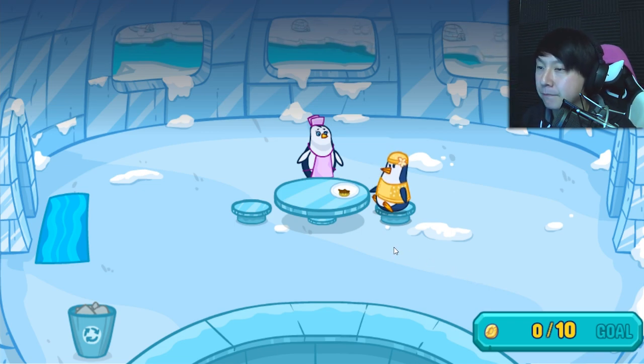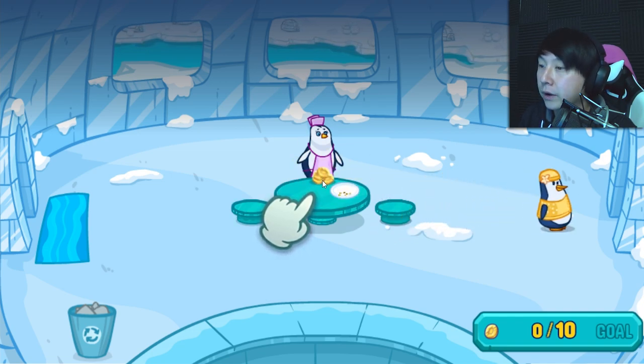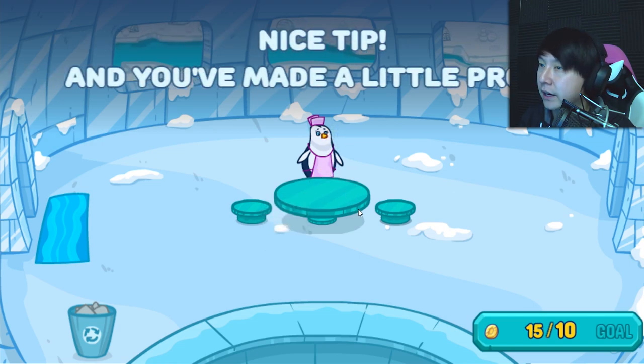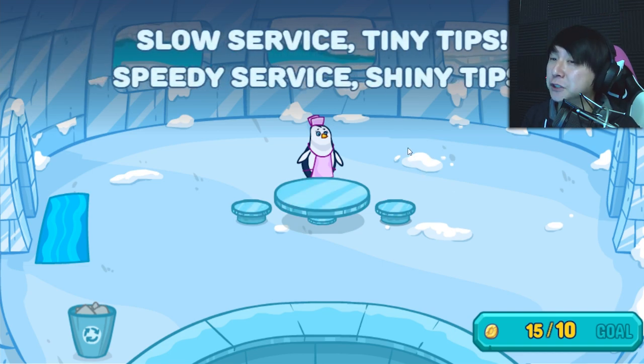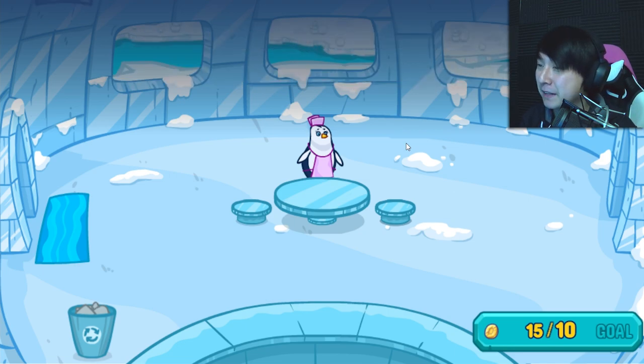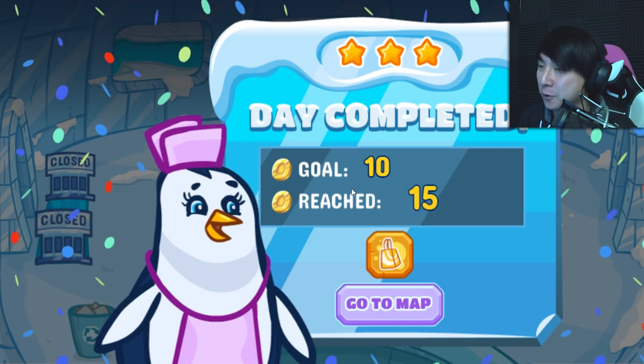Do we really just sit here and watch them eat? They gave us coins. Nice, all right, nice tip. And you've made a little profit. So in the bottom right here, it says 15 of 10 — we have to make at least 10 coins to hit our goal and we got 15. That's good. Got some extra money. Remember: slow service, tiny tips; speedy service, shiny tips. That's a good rhyme. All right, this doesn't seem too hard. I'm sure that I say that now and it's going to get harder as we go.